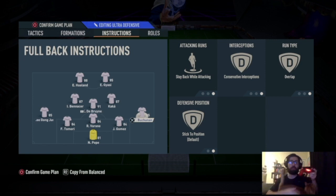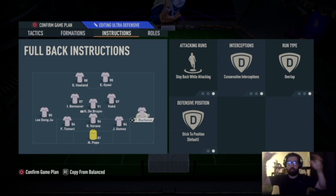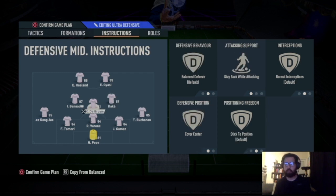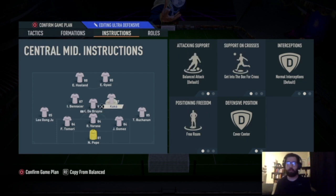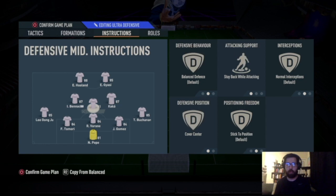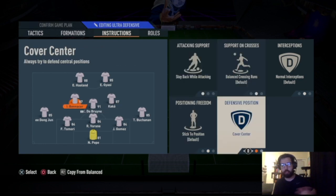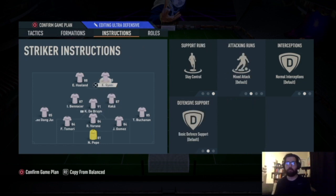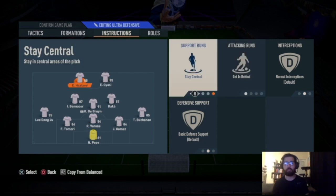One thing I forgot to mention for the 3-5-2 to make it really attacking: turn on the deep pad tactic 'hug the sideline' because it spreads their defense out — your right back goes all the way to the wing, left back all the way to the wing, leaving your little triangle attacking their two center backs. CDM: stay back while attacking, cover center. Right center mid — your more attacking one — balanced attack, get into the box for cross, cover center, free roam so he acts like a number 10. Left center mid: stay back while attacking, cover center. Right striker: stay central, mixed attack. Left striker: stay central, getting behind.